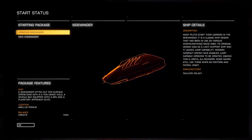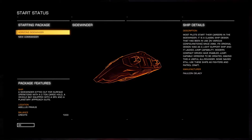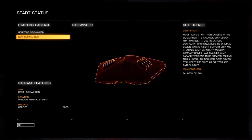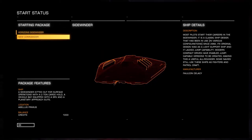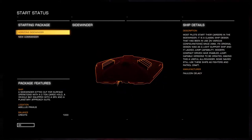Now if you bought Horizons you'll have this Sidewinder here, kitted out for service operations with a two-ton cargo hold and a vehicle bay equipped. We're not going to start with that one - we'll go to the standard Sidewinder, which is just a stock Sidewinder without a vehicle bay fitted.